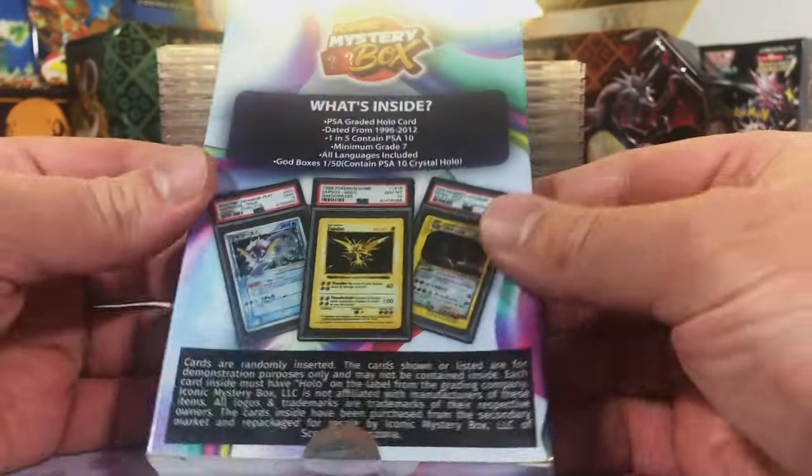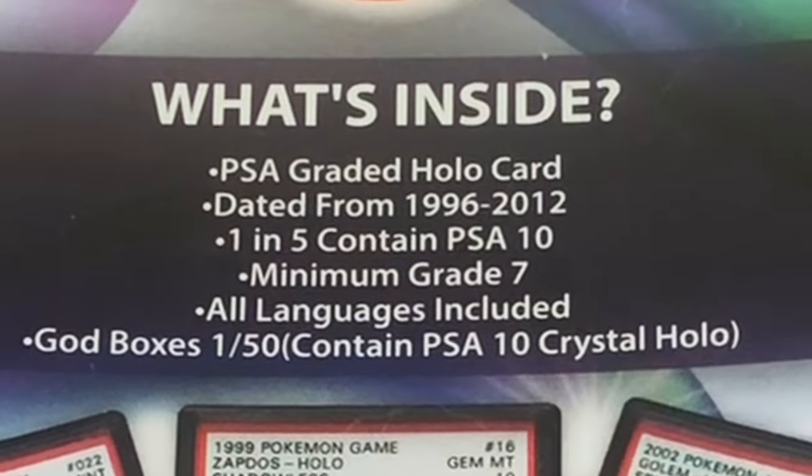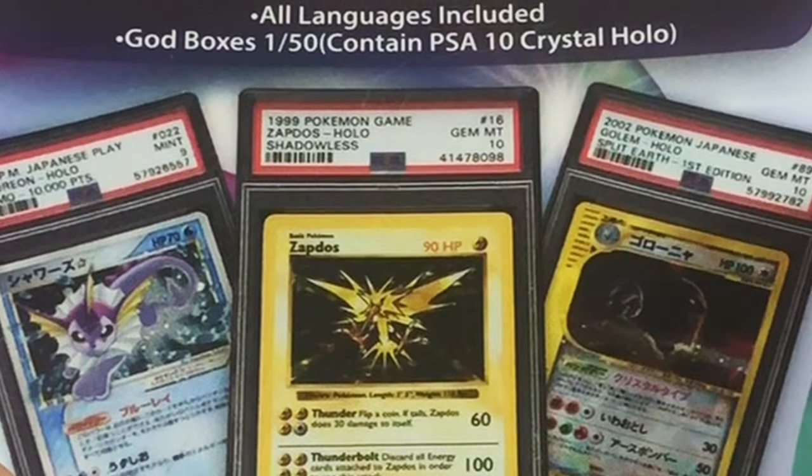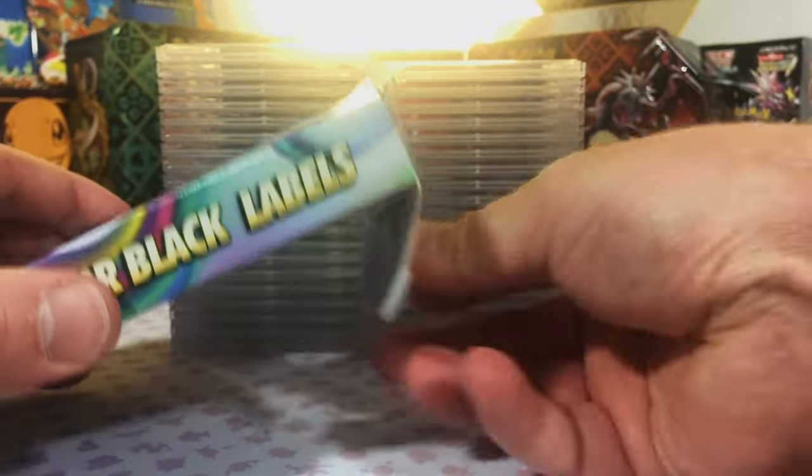Holos All Day 2.0 — 1 in 5 contains a PSA 10, minimum grade 7. The god box has a PSA 10 crystal holo. We're just going to dig right in and see what we got.